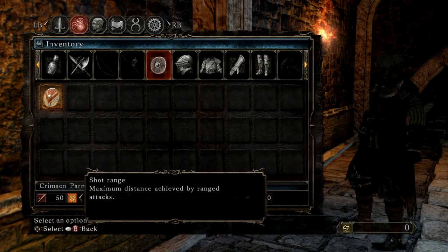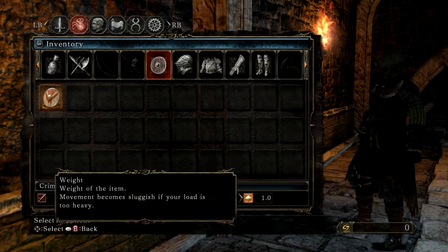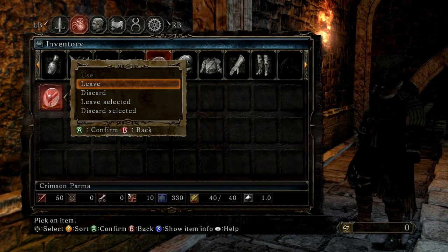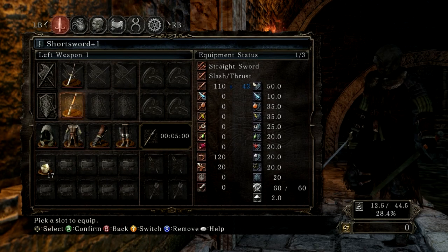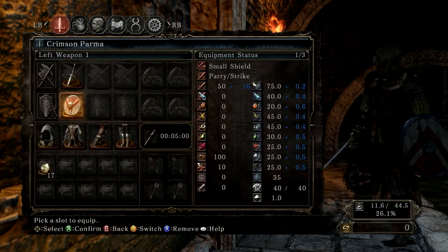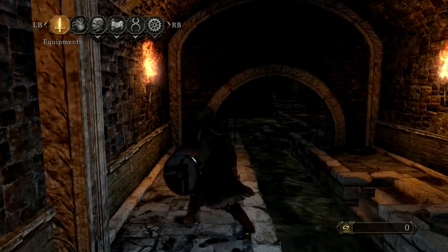I just pressed the help button and it actually tells you what all these symbols mean. Awesome! The question is how to equip the shield. I've actually been trying to do that for a bit, and the use thing is blacked out. There we go! I'm so stupid! You don't do it through inventory, you do it through equipment. Okay, good! Now I've got a shield.